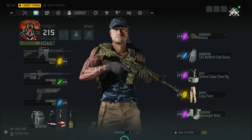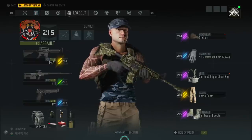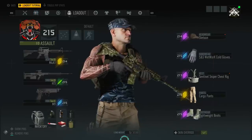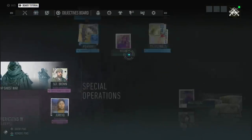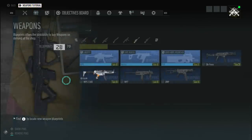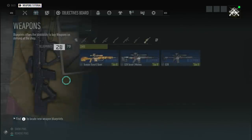What you see on the right-hand side of the screen are the five gear types in the game: hats, gloves, chests, trousers, and boots. There are seven different gun types in the game. Going to the objectives board, you have assault rifles, handguns, LMGs, shotguns, SMGs, snipers, and DMRs.